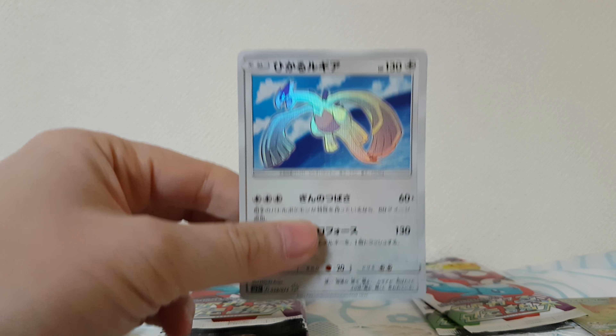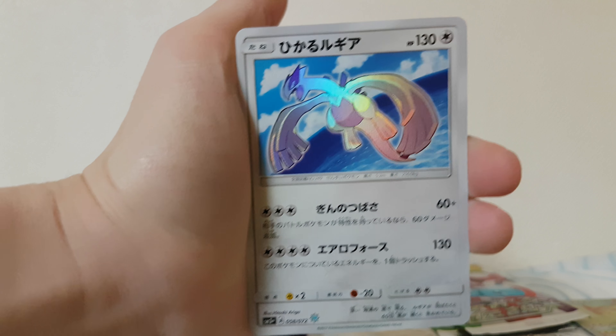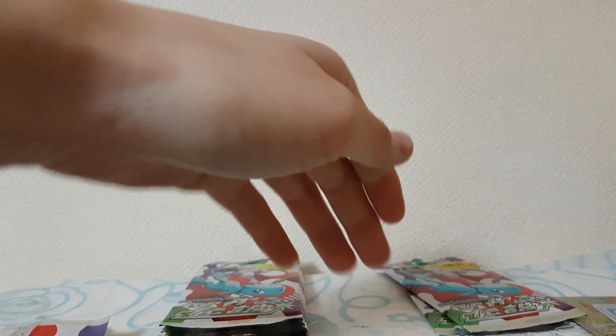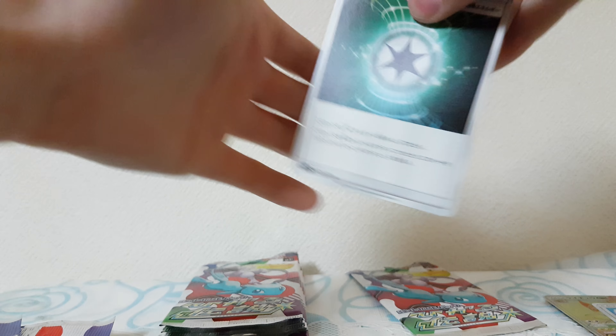The last card is a Jynx... oh wait, no, there's one more — it's a Shining Lugia! Exactly what I wanted! Now we need the whole set. Oh my god, this is like the best unboxing video I've ever done, I'm so excited right now! One from the back — I keep thinking it's only five cards but then I'm surprised by a sixth card.